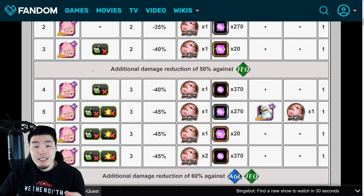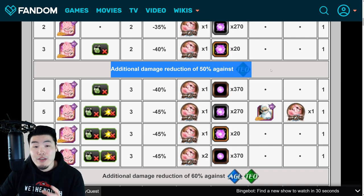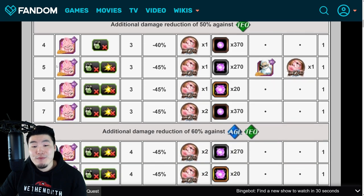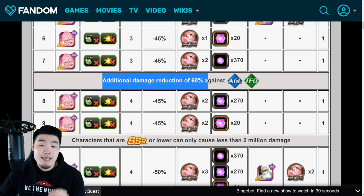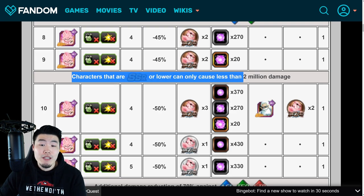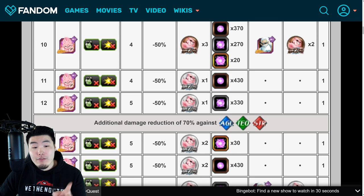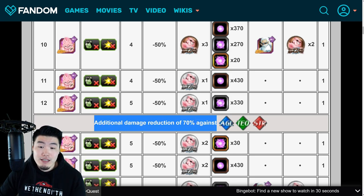Now, after level 3, he gets additional damage reduction of 50% against TEQ types. Obviously, you don't want to bring any TEQ types because he is INT. And then after level 7, he gets additional damage reduction of 60% against AGL and TEQ-type units. Characters that are SSR or lower can only cause less than 2 million damage after level 9. And then after level 12, he gets additional damage reduction of 70% against AGL, TEQ, and STR types.